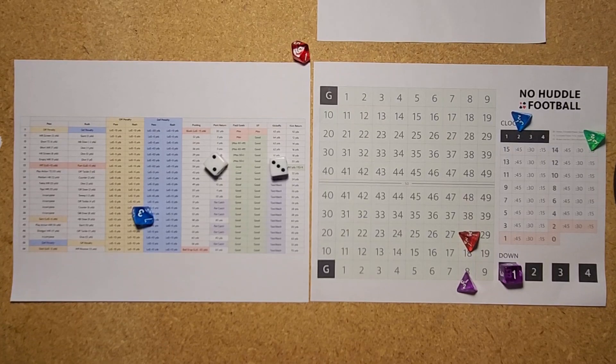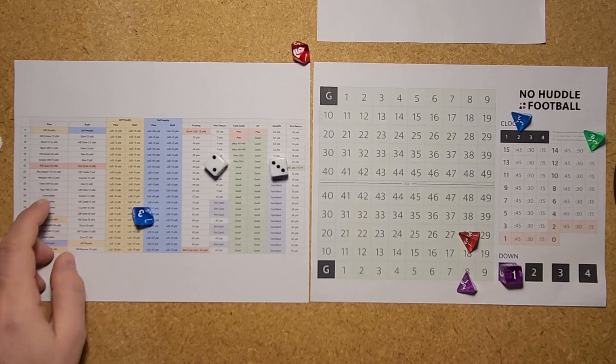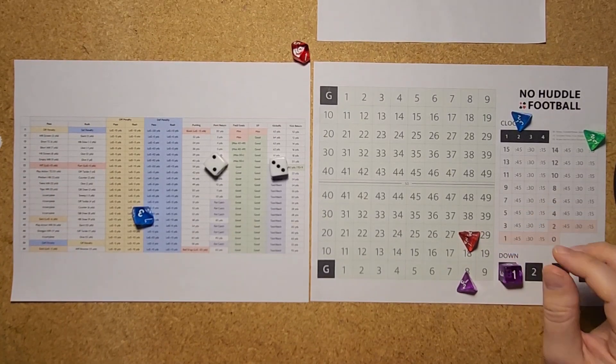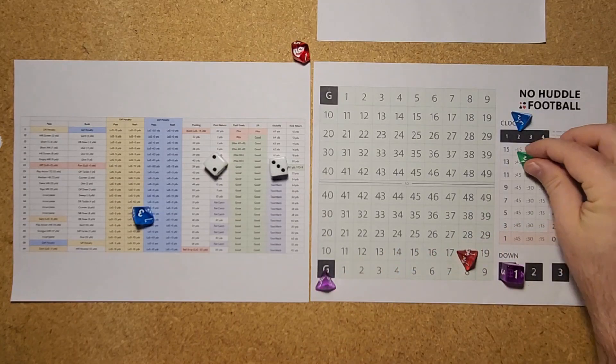A 39 is a pass play. A 23 is a play action pass to the tight end — this time he throws it to backup tight end Gray for 10 yards, down to the 8. First and goal for Kansas City inside the Minnesota 10.